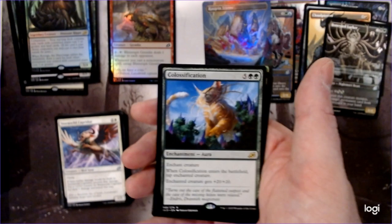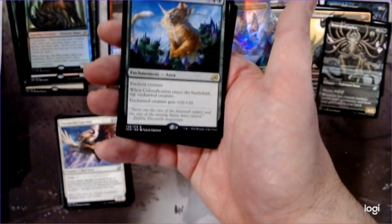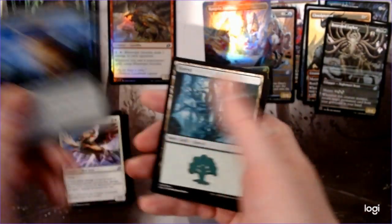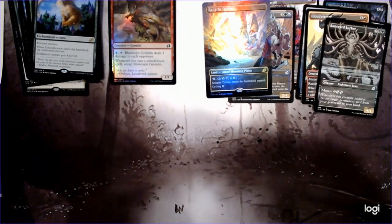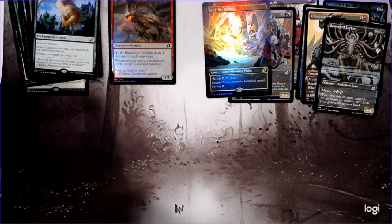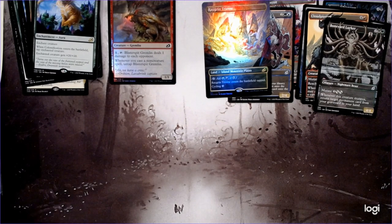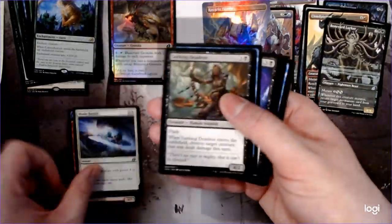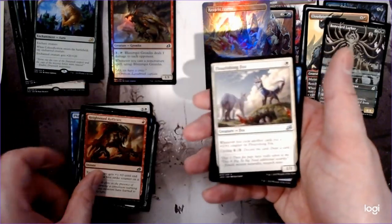And then our classification — this card seems like it was made in somebody's personal set, like 'I'll just make a creature that's 20/20, only seven mana too.' The downside of course is they're being tapped. Dolphins — so many dolphins, so many hunters too. A lot of people hunting these poor animals.